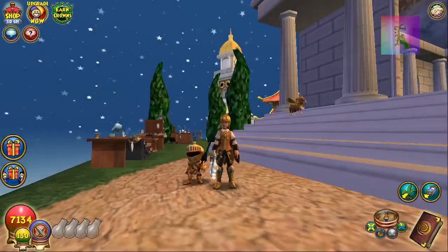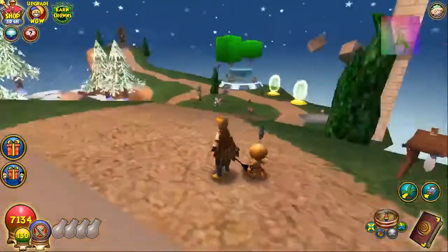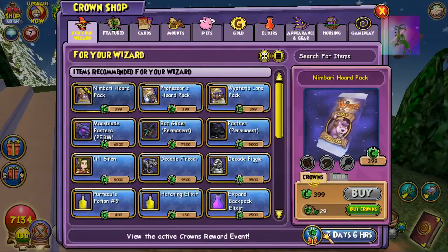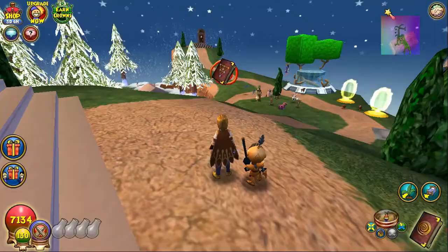Alrighty guys, so it seems like King Kingsisle decided to make a new pack called the Nimbari Horde pack and they didn't even bother to update Pirate 101 with a new pack, which is kind of like the norm these days. They released the pack and also a separate event — if you bought 10 of these you got one for free, which is nice, but I just wish they had buy one get one free. It would make a little more sense, cost-effectively, in my opinion.